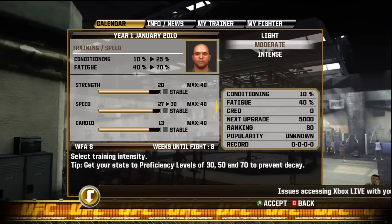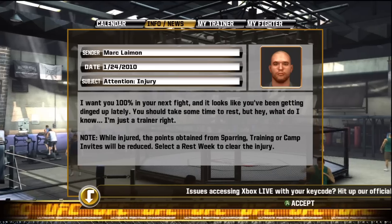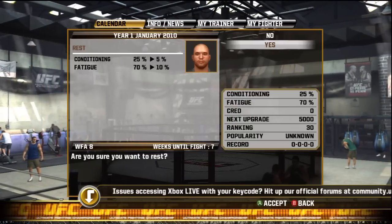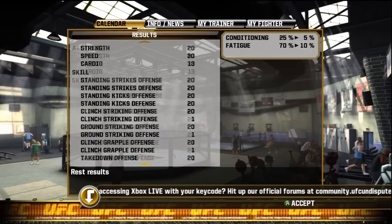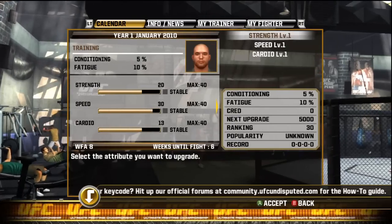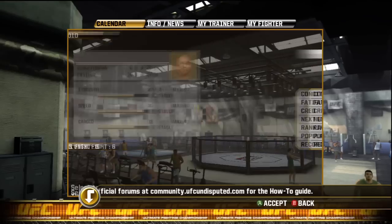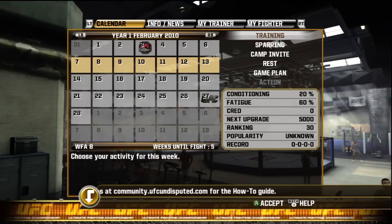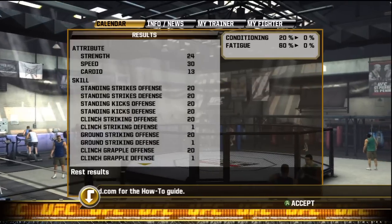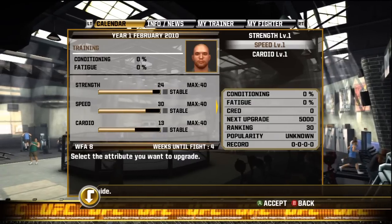Rest any time your fatigue is over 60%. If it's below 60%, like at 55%, you can go ahead and train or spar. As you can see, I've already done my speed up to 30, and now I'm working on training my strength up to 30. Again, it's important not to go to 31 because that'd be a waste — just go to 30. Rest any time you're at 60% or above fatigue.